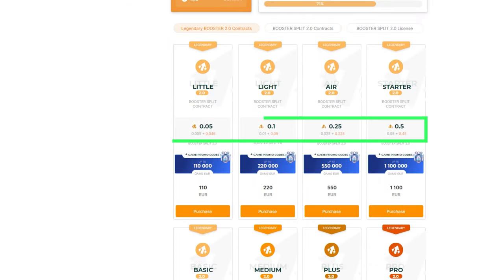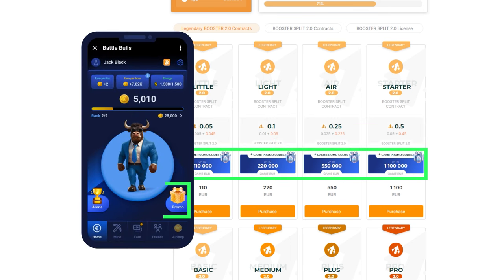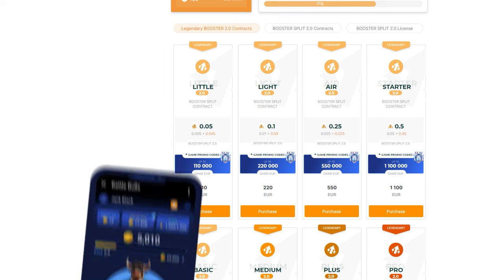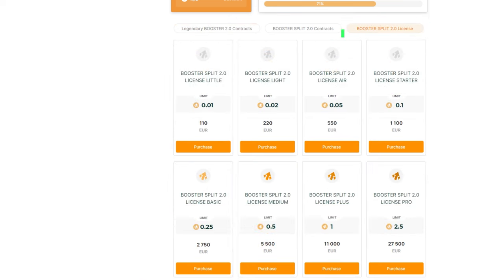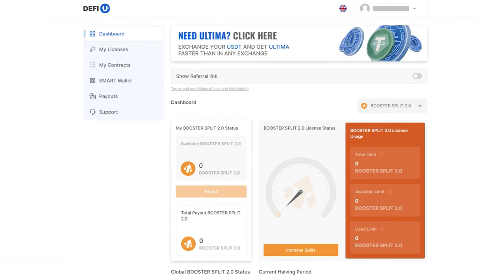During the legendary promo period, you'll receive not only Booster Splits, but also promo codes to top up your balance in the Battle Bulls Telegram game. This guide will provide detailed steps on purchasing a Booster Split 2.0 license and contract on the DeFiU product website using Ultima freezing, demonstrating the entire splitting process from token withdrawal from the dashboard to requesting your first reward.